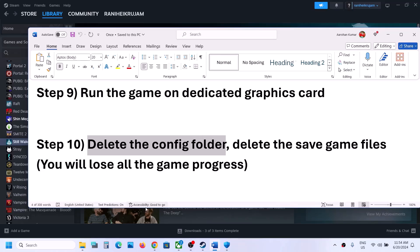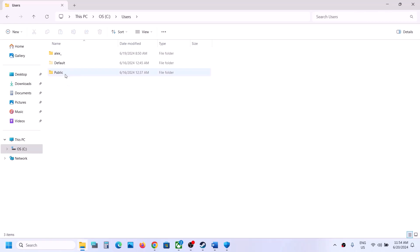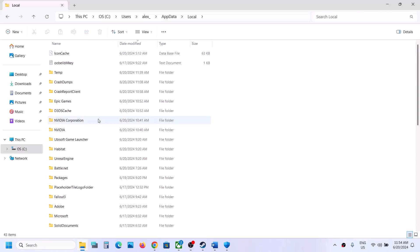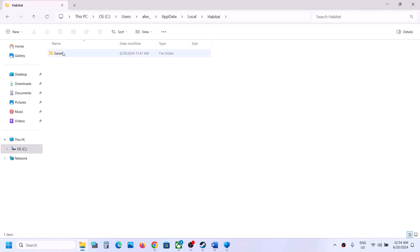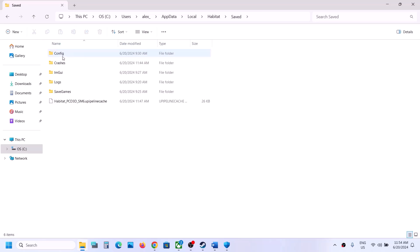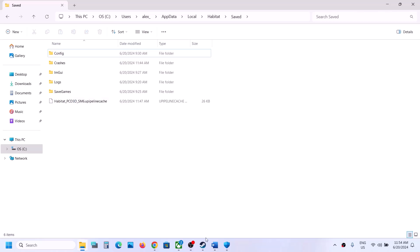The next step is to delete the config folder. Open File Explorer, go to C drive, open Users, open your username folder, then open AppData. If you don't see AppData, go to View, select Show, and check Hidden Items. Open AppData, then Local, and find the game folder. Open it, open the Save folder, and you will see the Config folder. Go back and delete the Config folder — note that you will lose all saved settings.